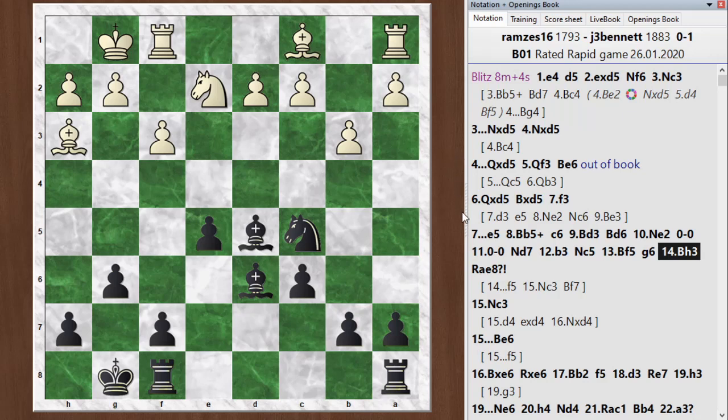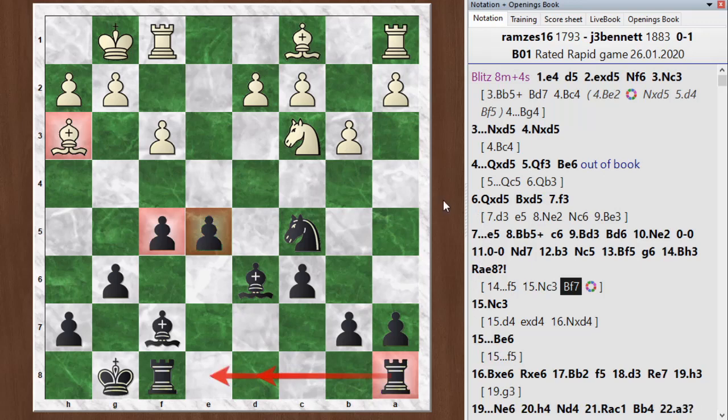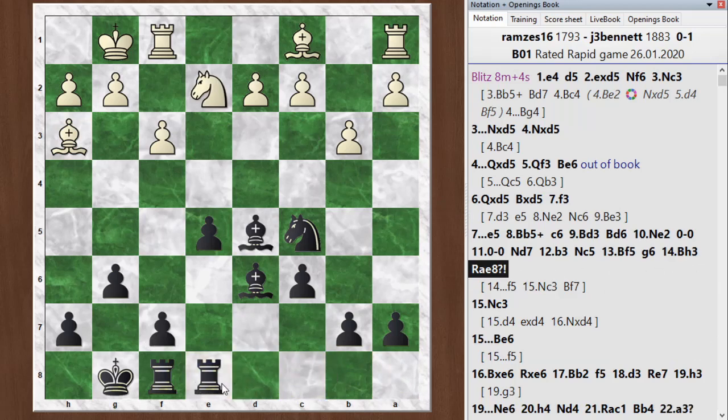This next move is a minor mistake — my first inaccuracy in the game. Probably I should have gone ahead and played f5 to complete the shutting down of the bishop. Then if he plays knight c3 hitting my bishop, I could drop it back to f7. I get the kind of position I was looking for where his bishop has been shut out, I have good center control with these pawns, and then I can bring my rook over to one of these files in the center. But instead I brought my rook over immediately, giving him the chance to play knight c3 when this bishop only has one square it can go to.